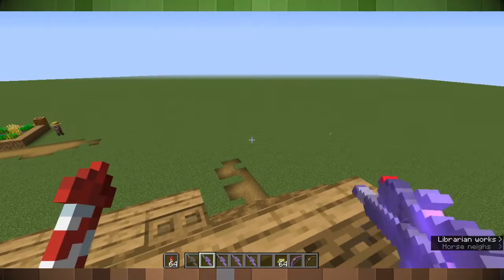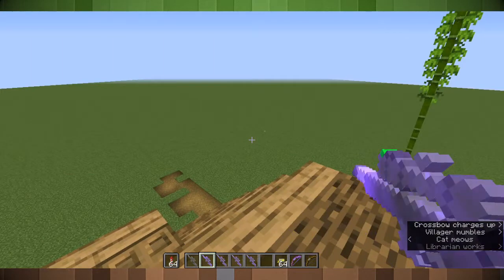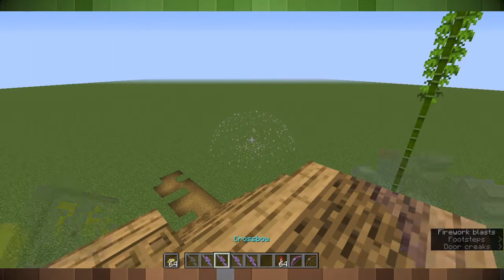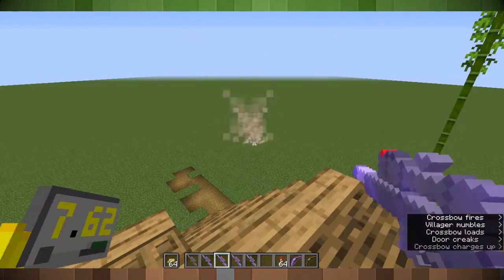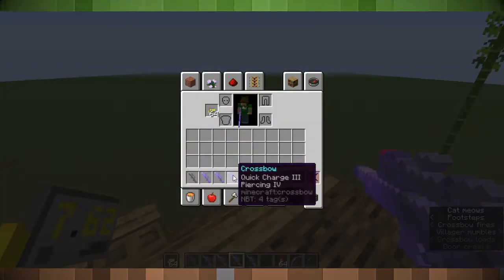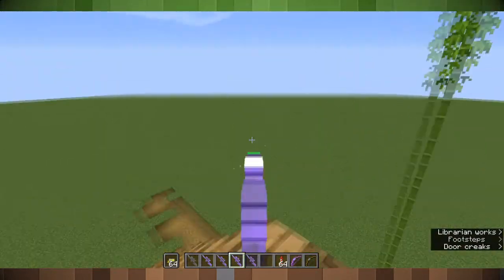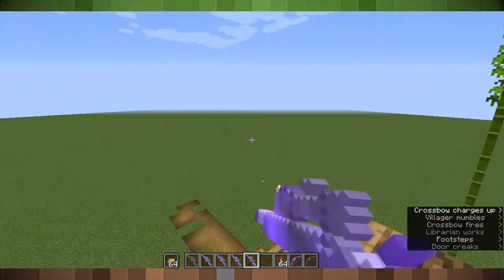That's the crossbow, and there are different sounds for each one as well. This is Quick Charge 1. This is Quick Charge 2. Quick Charge 3. This one has Piercing, so it should theoretically go through multiple targets — I'm not sure about that.